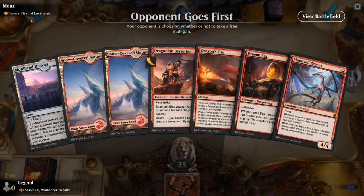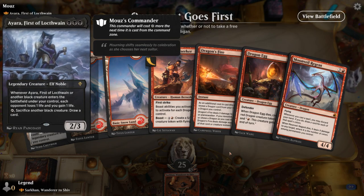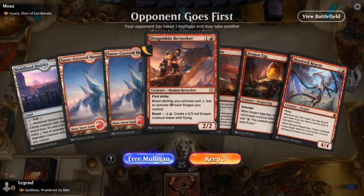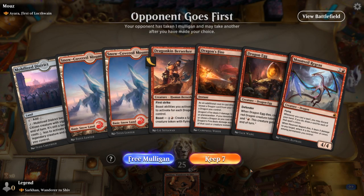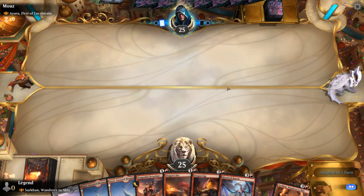We're on the draw, up against an Ayara Sacrifice deck. Whenever the opponent's commander dies to Sarkhan's 3 damage, we're usually in for a decent matchup. This hand is okay — no early ramp, but I've got some things to do early so I think I'm fine with that.